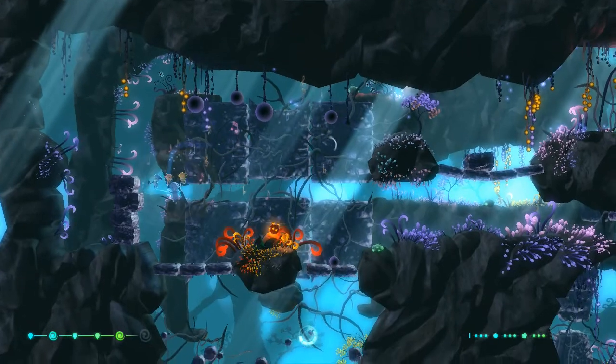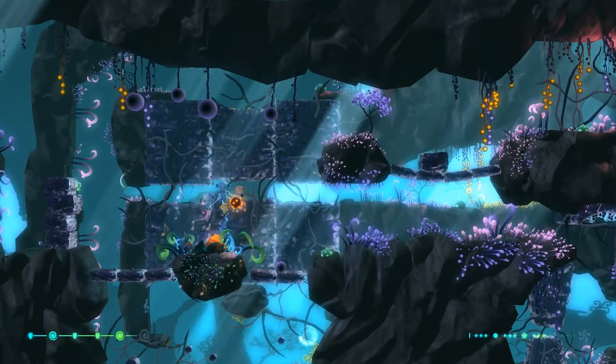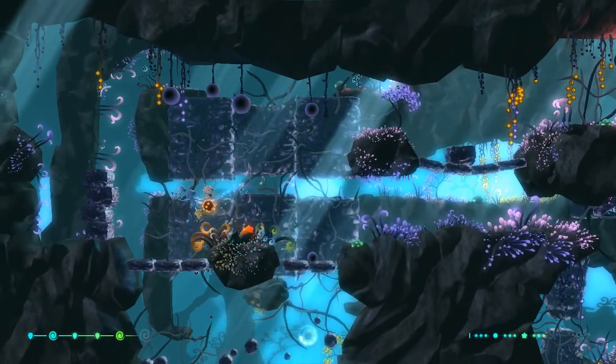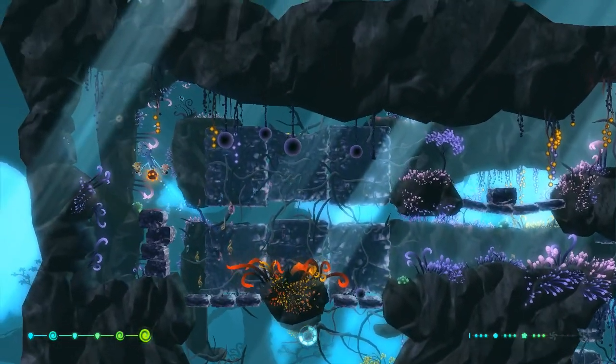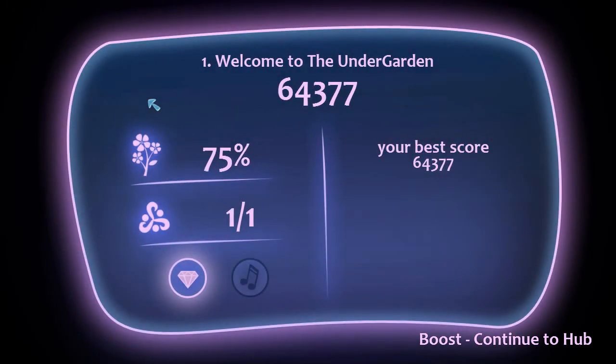What is this? This looks like a piece of fruit, doesn't it? Can I pick this up? Yeah, I've got something. I don't know what this is but I like it — I like it a lot. Now where do I go? Is it right here? I think I just finished the level. There you go. Six hundred and forty three hundred and seventy seven — that's my score. I realize people don't talk like that and say numbers that way, but I did. I completed 75% of the flora, I suppose. And then I got one of one special thing and I got a gem and music.